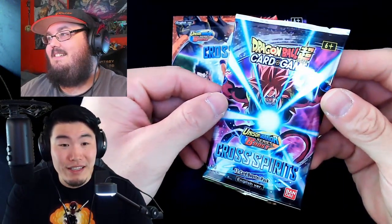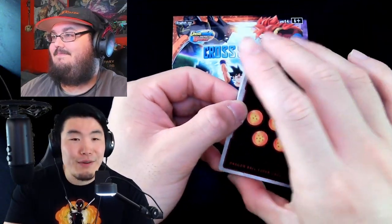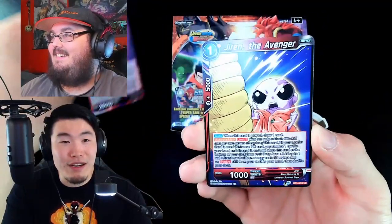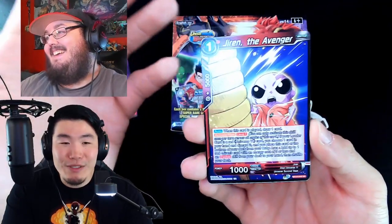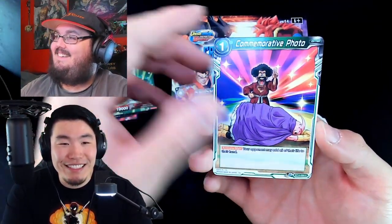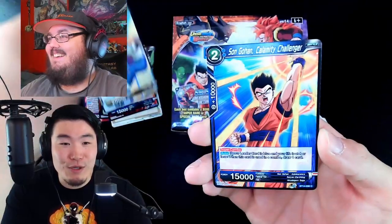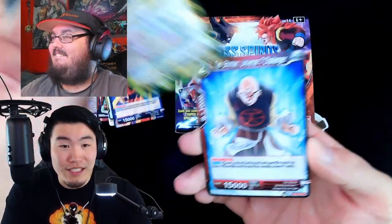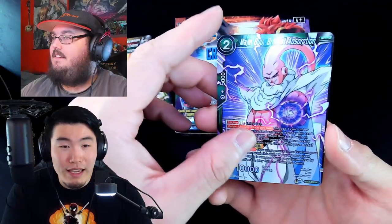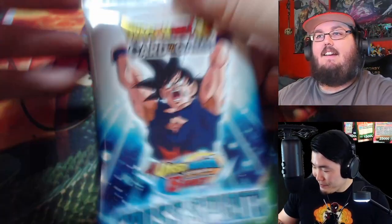We're opening 12 packs each, so sit back, relax, enjoy the card openings — maybe grab a snack. We got Natural/Shenron, Jiren — I call him bug-eye Jiren, he looks like a bee — Android 17, Super Saiyan Trunks, Gohan, Super 17, Sun Goku, Boo, Piccolo, and the last card is Super 17.